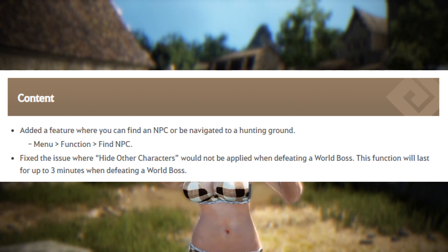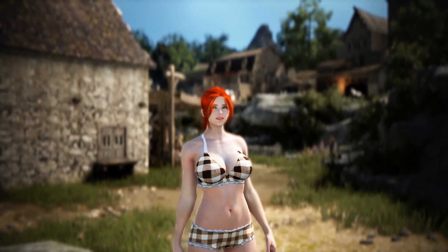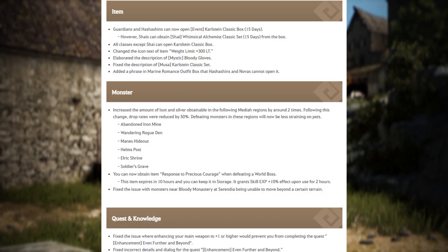They also made it so you can navigate to hunting grounds through the menu. I'll probably forget about this and just use the map, which I've been using for four years. Some item, monster, and quest changes — and that's basically the gist of the patch today.